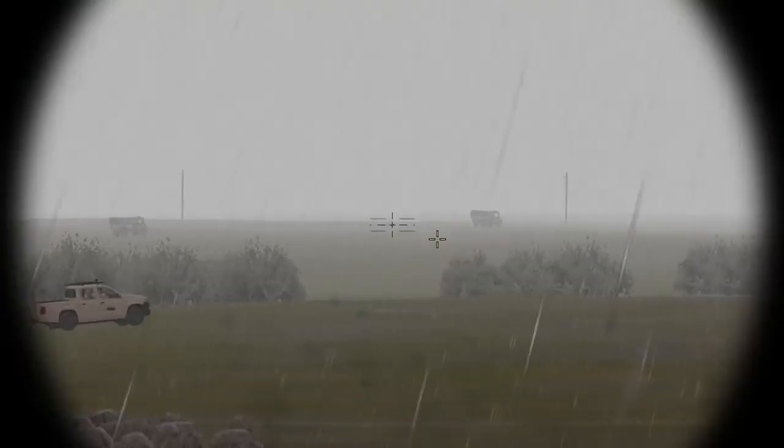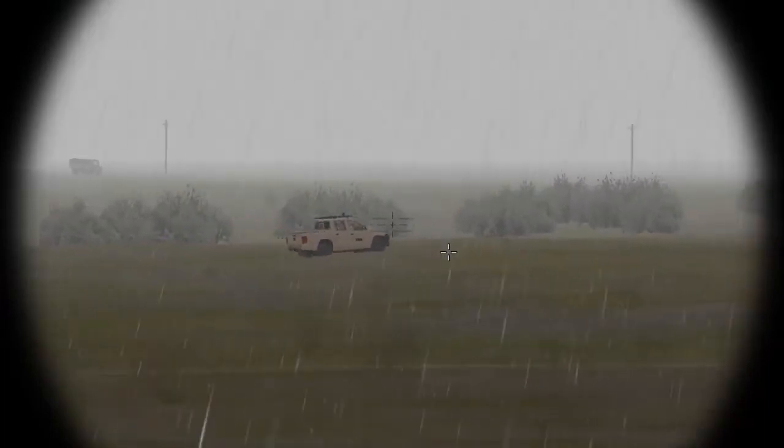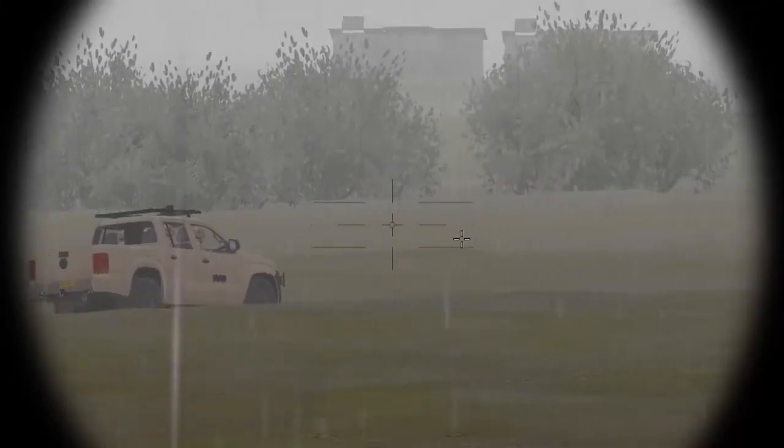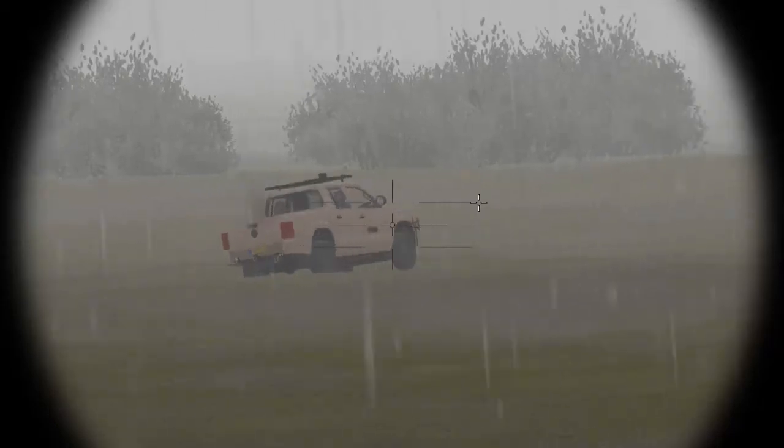Because there is no lead added by any targeting computer, you need to add lead for moving targets by moving your sight ahead of the target and shooting where you estimate the target will be. At close ranges, that might mean adding a significant amount of lead to hit a quickly moving target. At longer ranges, the longer travel time for your rounds makes leading a target more difficult. Use the tracers in reference to the lines on the target reticule to determine how far ahead to aim, and pay attention to changes in target speed. Visual impacts of rounds hitting the ground or the target will also aid your efforts. As you gain experience, your hit rate will improve.